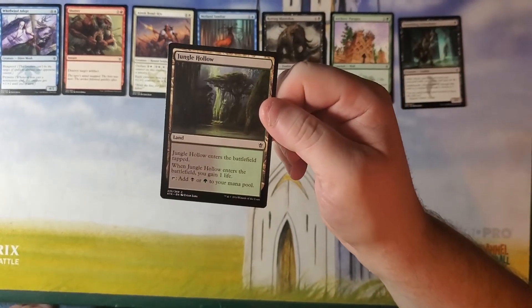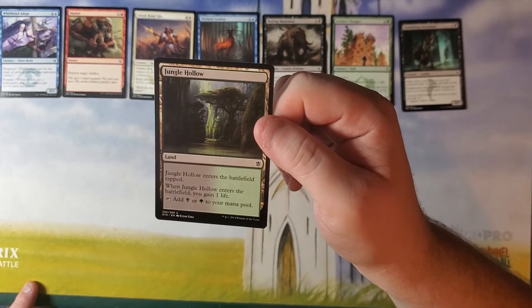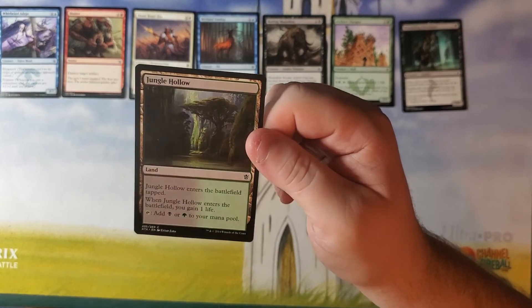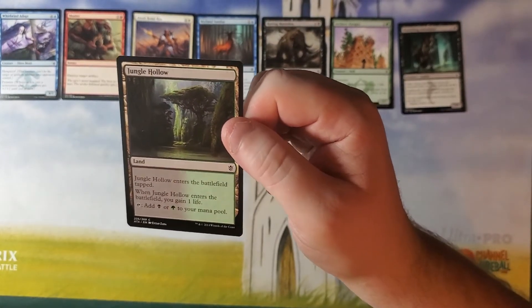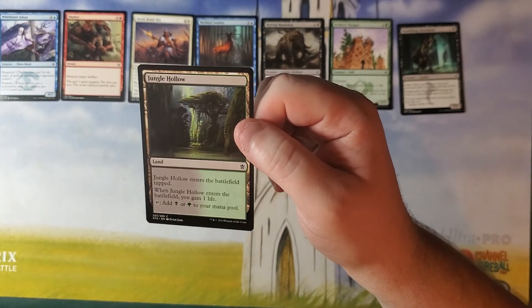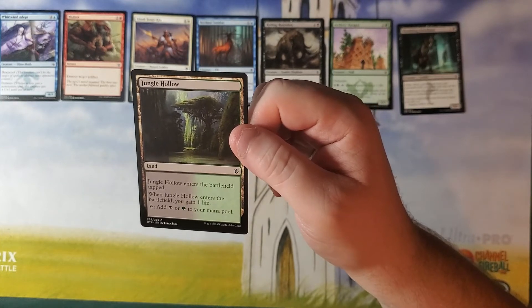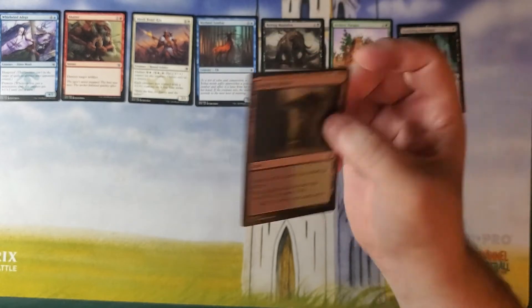We have Jungle Hollow — a land that enters the battlefield tapped. When Jungle Hollow enters the battlefield, you gain one life. Tap to add black or green to your mana pool. These are fine. Can't argue with a good dual land, and every set's got dual lands of some sort, and this one gives you a life.